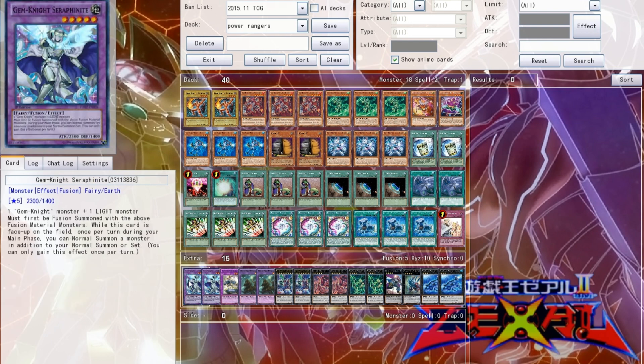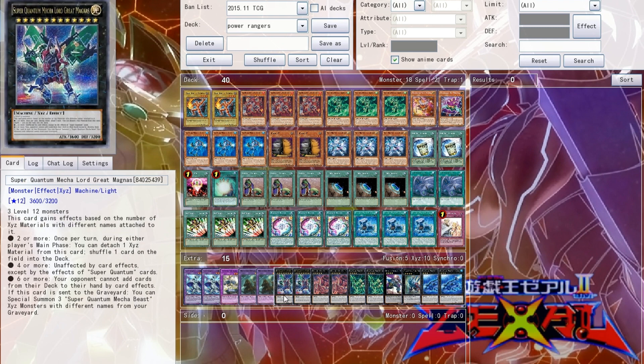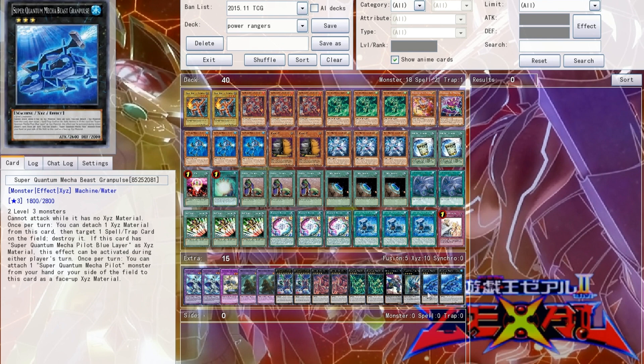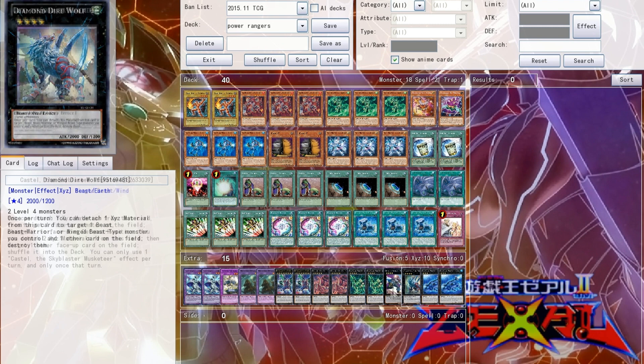For the extra deck: 2 of the Gem Knights, because you're only going to need 2, maybe just 1, but 2 works better. 1 Panzer Dragoon, 2 Norden, 2 Giant Megazord, 2 Red Lion Megazord, 2 Pterodactyl Megazord, 2 Dolphin Megazords, 1 Castel, and 1 Direwolf — honorable Megazords in their own right.